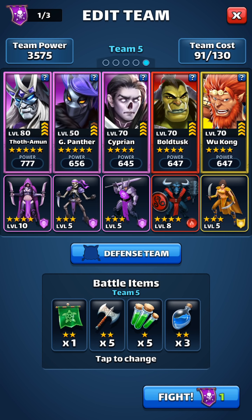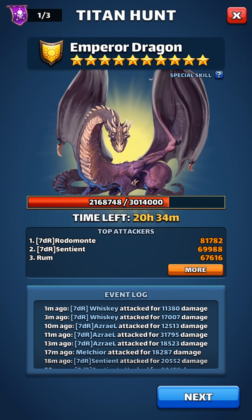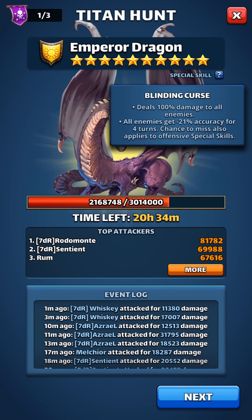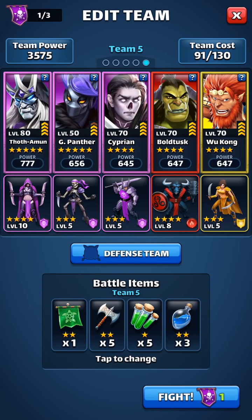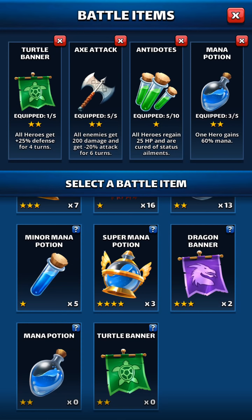Number one: Cyprian for Titan, because the Titan is going to do the damage themselves — they'll spit whatever they're going to spit. In this case, the Titan is going to reduce accuracy, so you definitely want to cleanse that off. I've got the Antidote to cleanse that off. I've got Mana in case I just need to get the Mana level up fast because I see a combo coming — I want to get the Wukong combo off, possibly increase Bold Tusk's Mana so that he can heal and also give the attack power increase. I'll also have a Turtle Banner to increase Defense as well as reduce the enemy's attacks — all these for survivability.